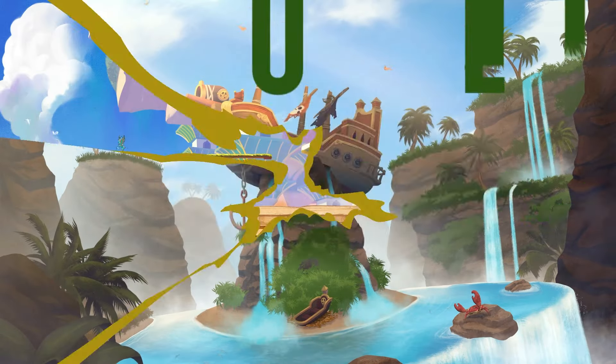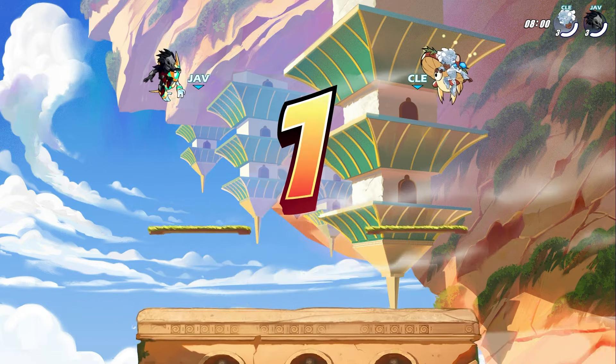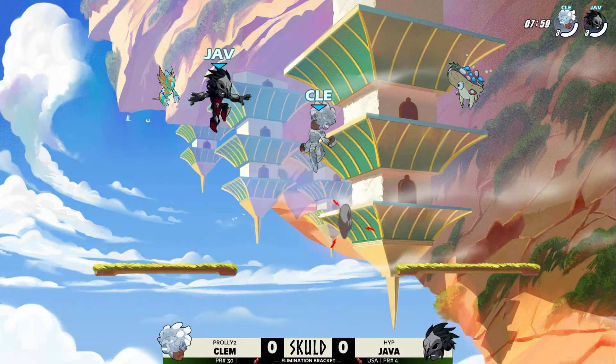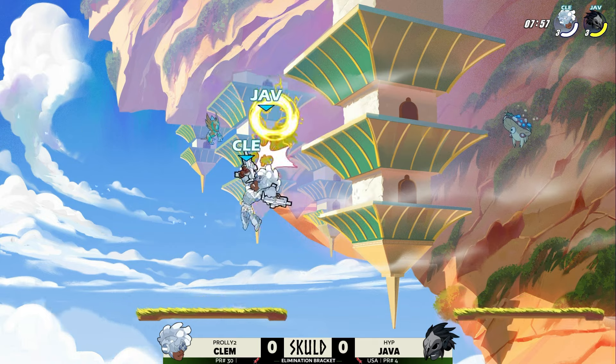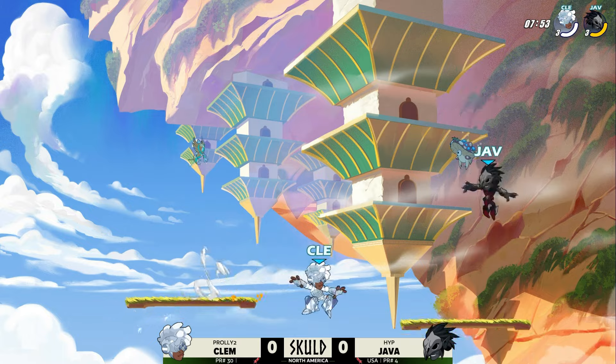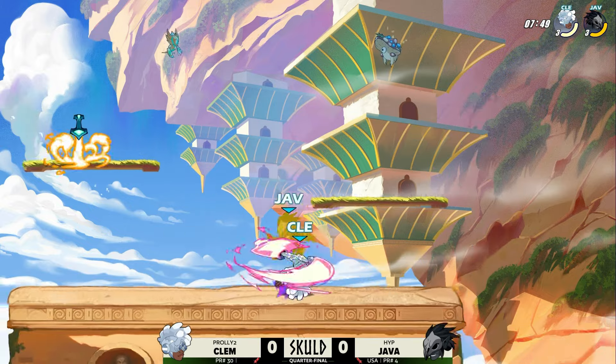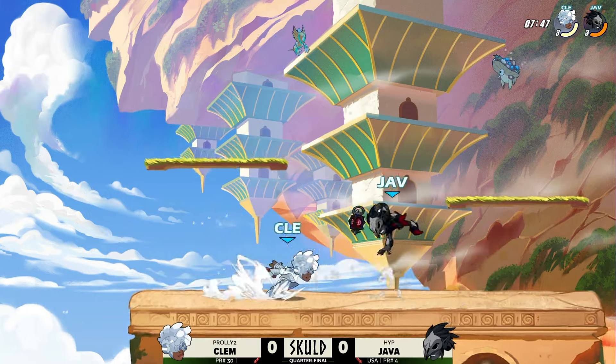Pretty much showed exactly what you need to do against this, but we'll see how it goes. IM is still excited — got to watch the VV trailer earlier. Suffice it to say, Clem 3-0'd Raidish, did get 3-1'd by Impala to fall into the elimination bracket, but that is no small feat to get here. And it is no small feat to be wearing the battle boots going into game one.